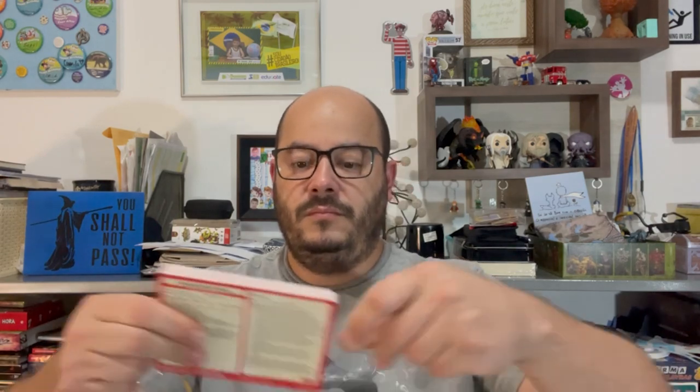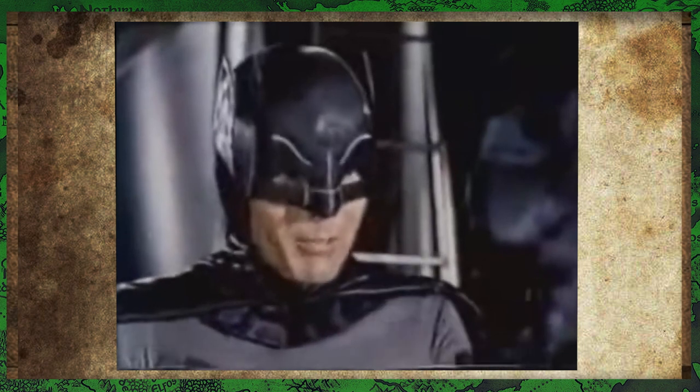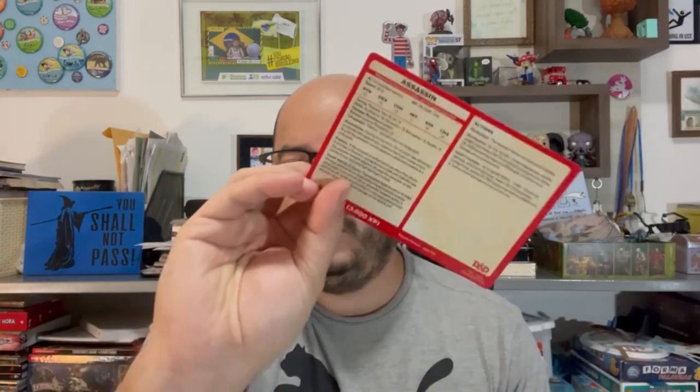Ok, você tem as estatísticas aqui. A primeira carta é de um Beholder Zumbi — o foco não faz direito, mas está aí. Vem com a arte bem bonitinha. Então se você quer ter essas estatísticas no jogo à mão, você está aqui com as estatísticas resumidas, com a fonte pequena. Mas vários — como o abjurador aqui — não tem arte. Um arquidruida: tem as informações, mas não tem arte. Um arquimago tem a imagem e as informações. Um assassino: não tem arte. Então são 182 cartas, mas nem todas têm uma arte evocativa.